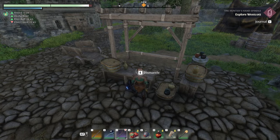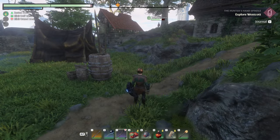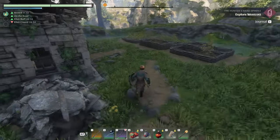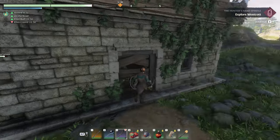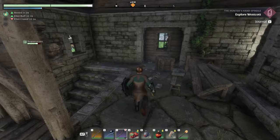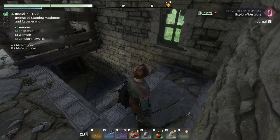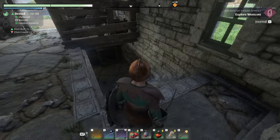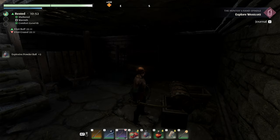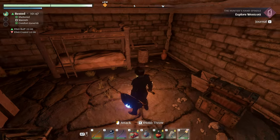The quest says she lost it near Westcott, so it's around here somewhere. There's a dungeon basement — going down! Got some bombs. I don't think there's anything here. I don't even know what a spindle looks like.